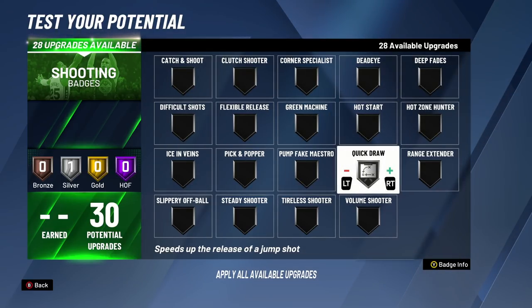For the second badge upgrade, it's easy for me — putting it to silver Quickdraw. If I'm not getting Hall of Fame badges, I'm easily putting it to silver Quickdraw. Quickdraw at silver is the best for me right now because that's what I've been using on all my builds lately. Silver Quickdraw is what I use at the second badge upgrade.